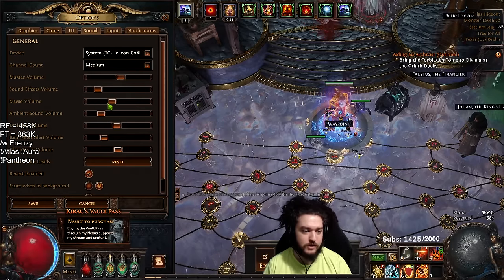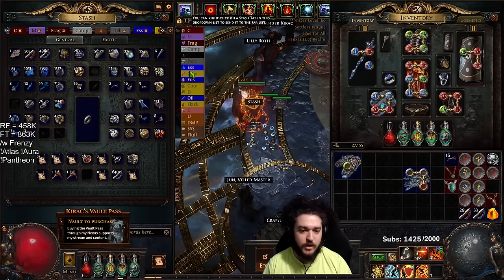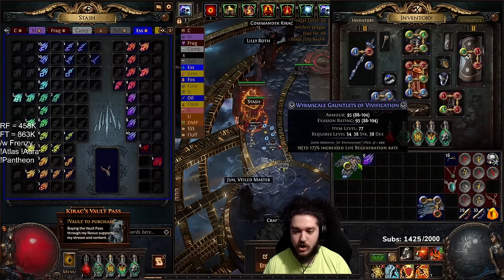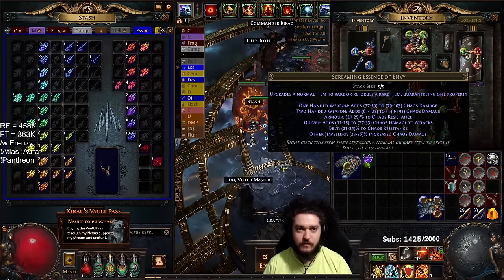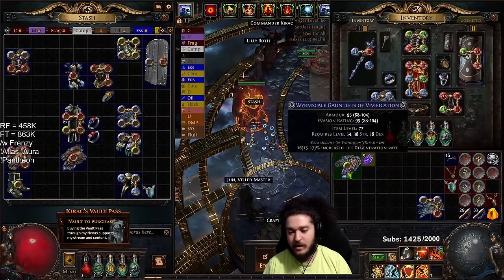All of these crafts are explained on my website, so you can find all of them at aux.net. From here, we're going to use an essence — primarily chaos res. The reason I'm choosing chaos res is it's pretty rare to hit on gloves. Other good modifiers would be dexterity, fire res, etc.